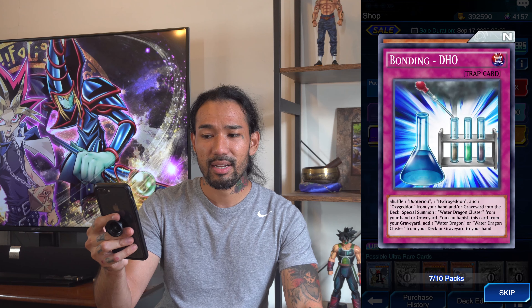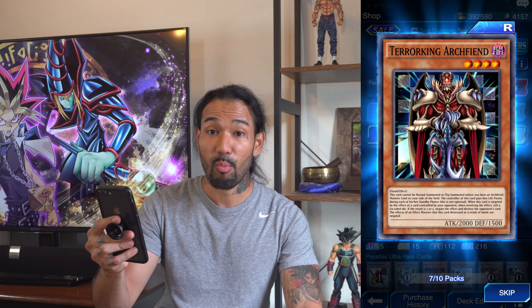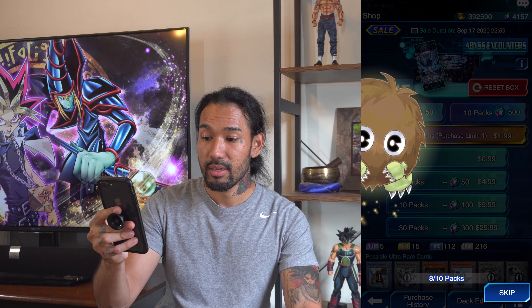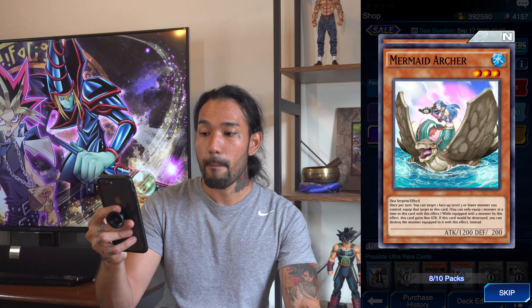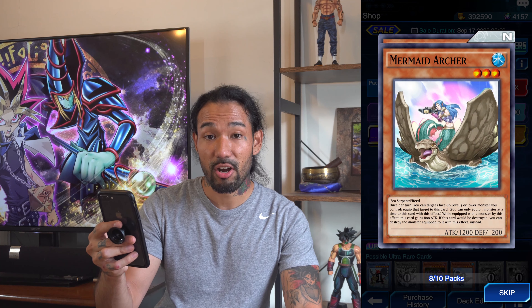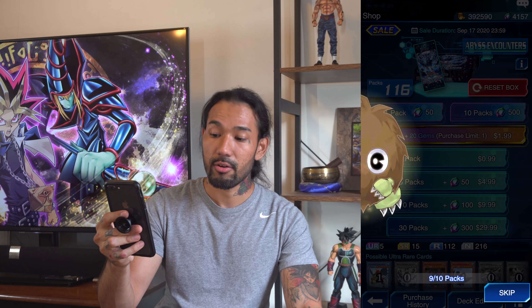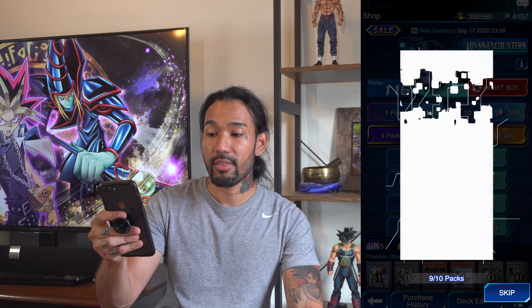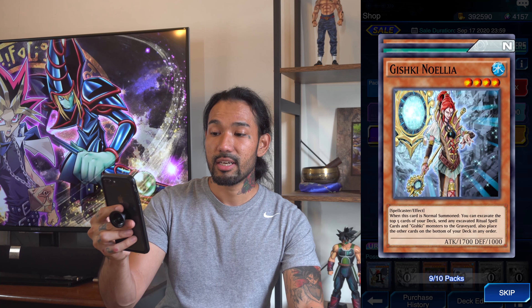Seventh pack — come on, what do we got? Alien Kid, I already have two in my deck. Bonding DHO, Terracan Archfiend — some more Archfiends. Eighth pack of cards: another Aqua Mirror. Mermaid Archer is a nice card to have in a water deck. Another Archfiend.